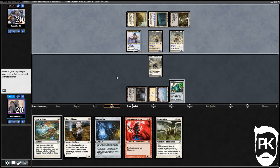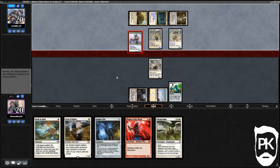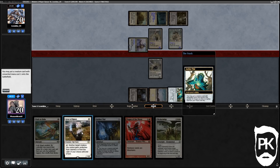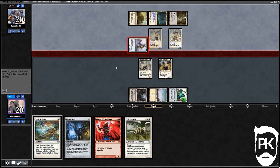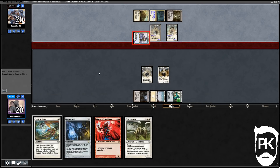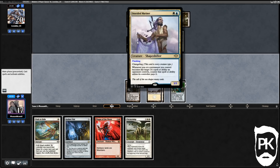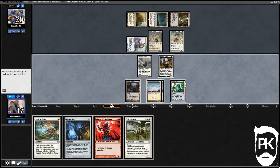They attack with the 3/3. We're gonna Vial in our Giver of Runes. At no point can we really block right now because of the flanking Sliver, so we probably have to kill that flanking Sliver. It's important to know this is a spell or ability that includes Flickerwisp's flicker, which is pretty funny.